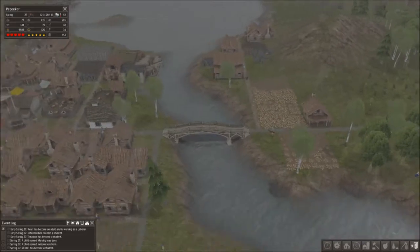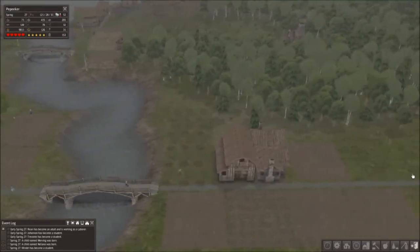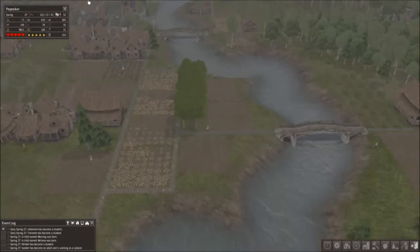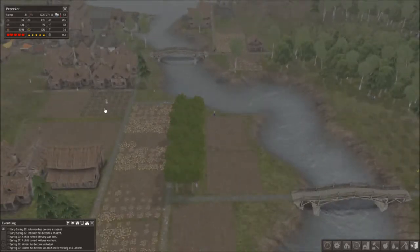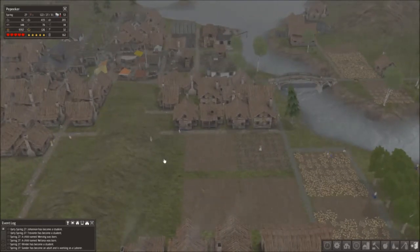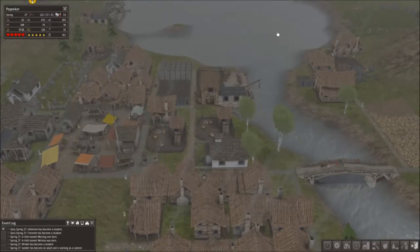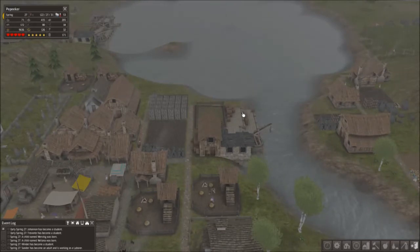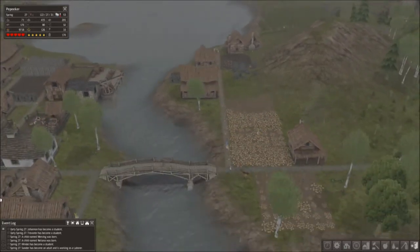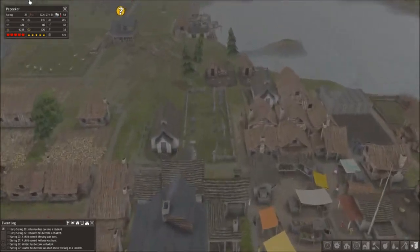I got an apple orchard there which doesn't do that great. I got a chestnut orchard here that's doing better. And some more vegetable fields — I got corn, pumpkins, cabbage, and peppers. In order to get those seeds, you have to use your trading posts to buy them, and they're expensive. You need a lot of trade goods to get new seeds. But once you get them, you can plant those seeds all you want. Basically you're buying one seed for $2,000 to $2,500, but then you can plant it as much as you want.